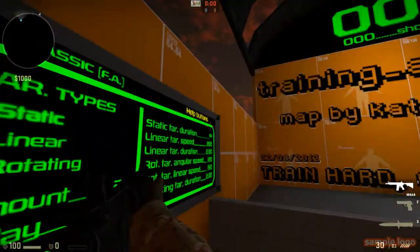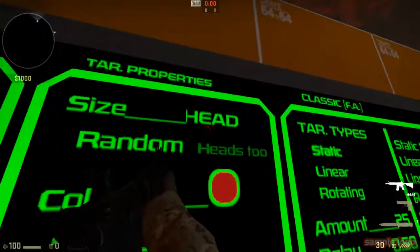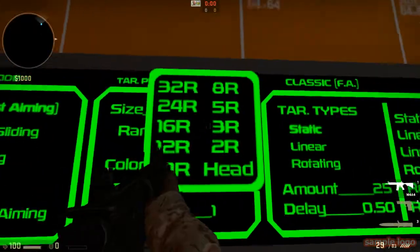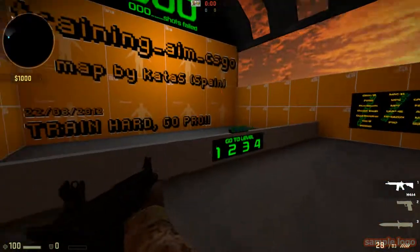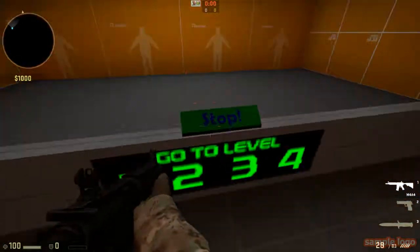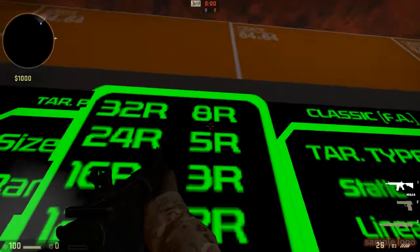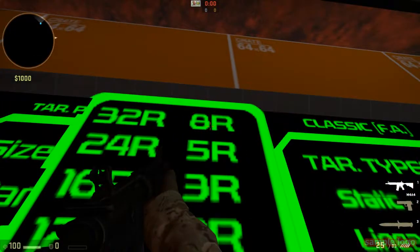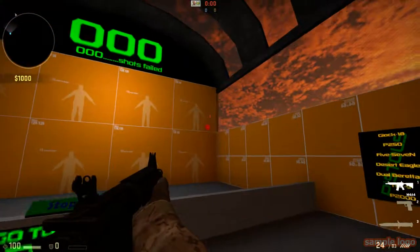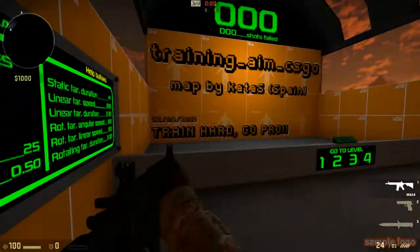For beginners I'd start with infinite duration so you get the feel for it. For target size I'd recommend 8r or 12r — 12r is the default, which is fairly large. About 5r or 8r is a decent size. I personally play with 12r because it gives you more area to hit.